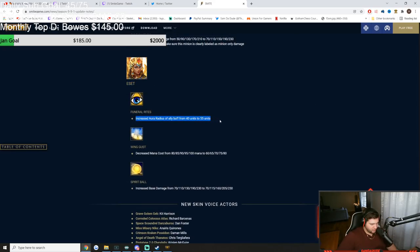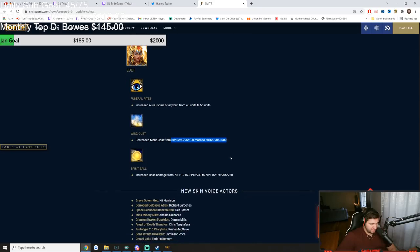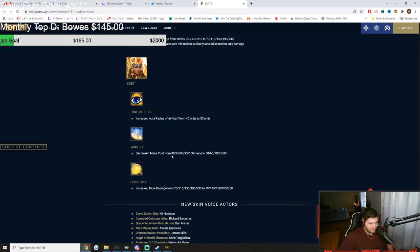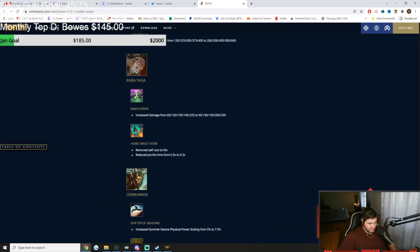Set — increased radius of ally buff from 40 units to 55. Wind Gust got a big decrease in mana cost, so you no longer go OOM with one ability — really important. Spirit Ball base damage increased from 230 to 250 at max rank — 20 more base damage late game, though the ability is almost all scaling anyway. More mana sustained from Set is a big deal. And those are all the changes for Season 9 release patch.